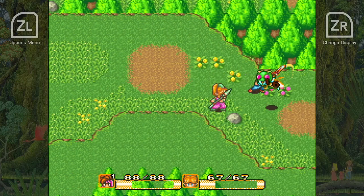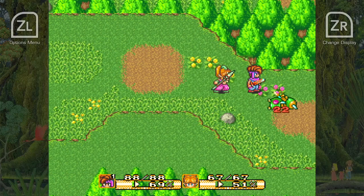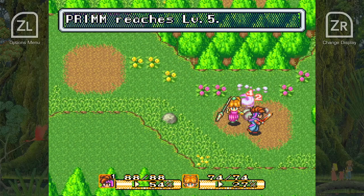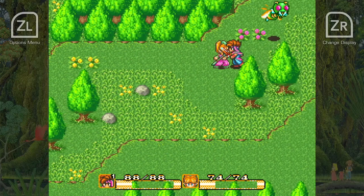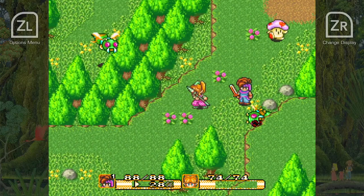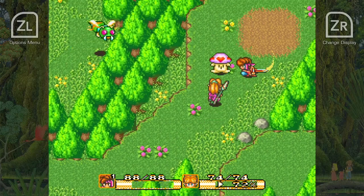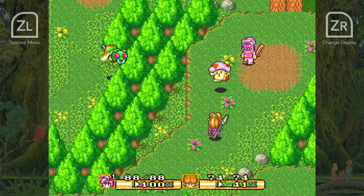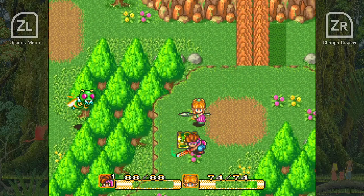Now in the sequel, Seiken Densetsu 3 — or Trials of Mana — actually this was the second mana game; the first one was... Prim got level 5, very nice, now they're both level 5! I actually gained a level for everybody. Randy was up to level 5, Prim was level 4, now she's level 5, so hopefully Randy gets level 6. Anyway, this is actually the second mana game in the mana series; the first one was the Final Fantasy Adventure.